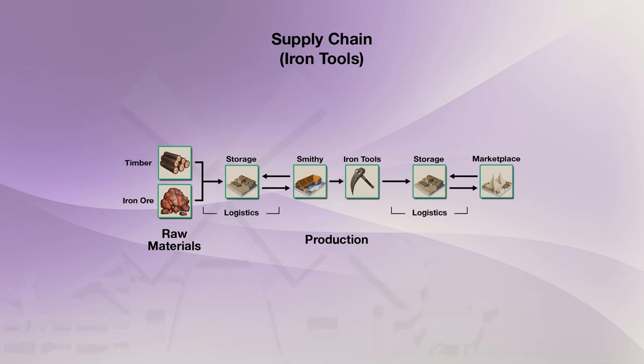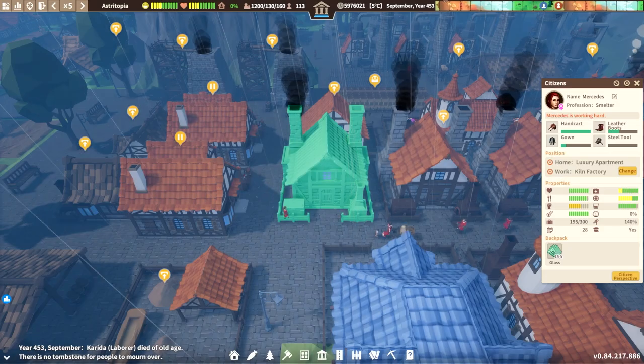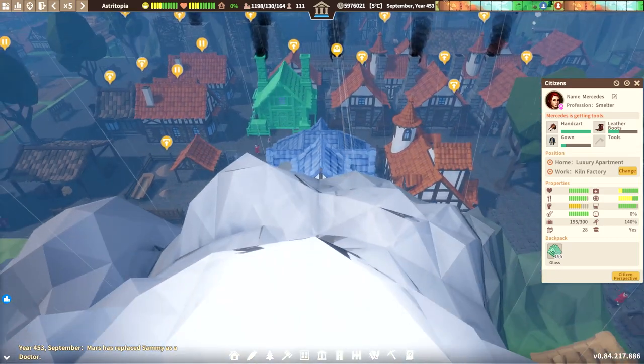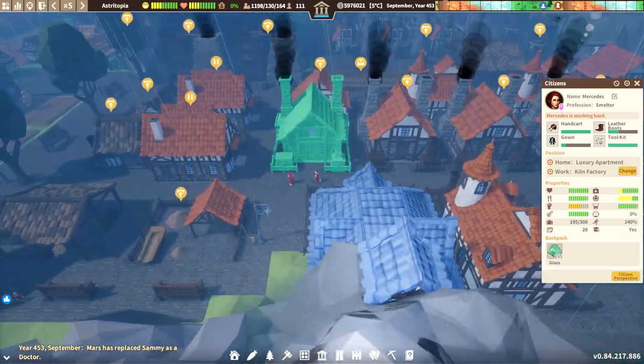Logistics is any time an item is moved or stored in a supply chain. Better logistics improve the efficiency of your overall supply chain. The goal is to keep workers producing rather than traveling excessively to destinations between each chain.